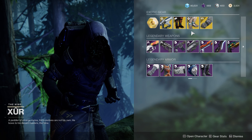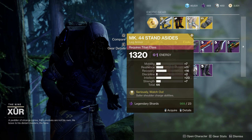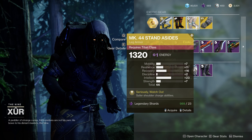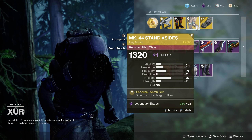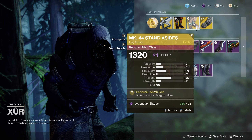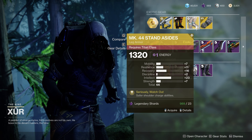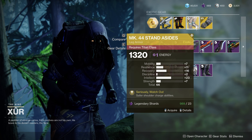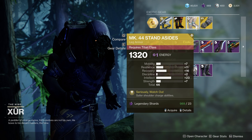For Titans this week, you have the Mark 44 Stand Asides. This basically makes it so that anytime you have a subclass with a Shoulder Charge ability equipped and that Shoulder Charge is charged, while you're sprinting, you'll get an Overshield. The stats here are also pretty solid. You have 23 Intellect for faster supers and 16 Recovery for better healing. Unfortunately, it only has 7 Strength. Since it's a melee focused exotic, that is a little bit disappointing.